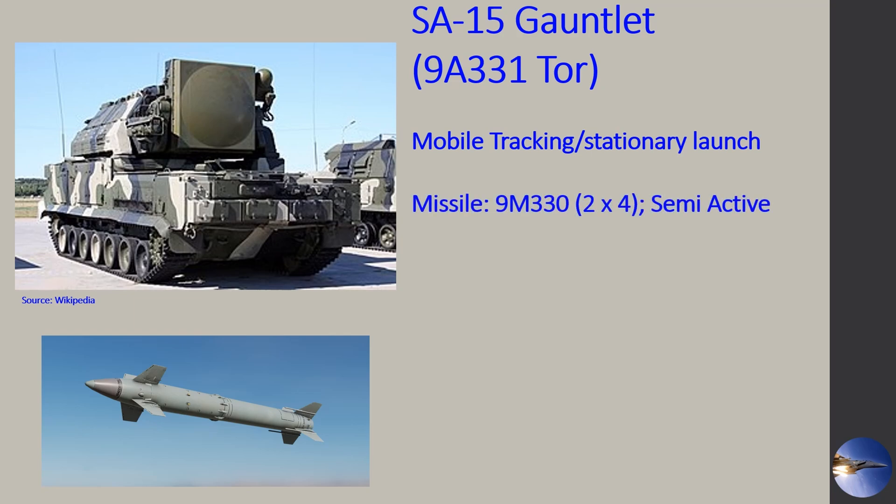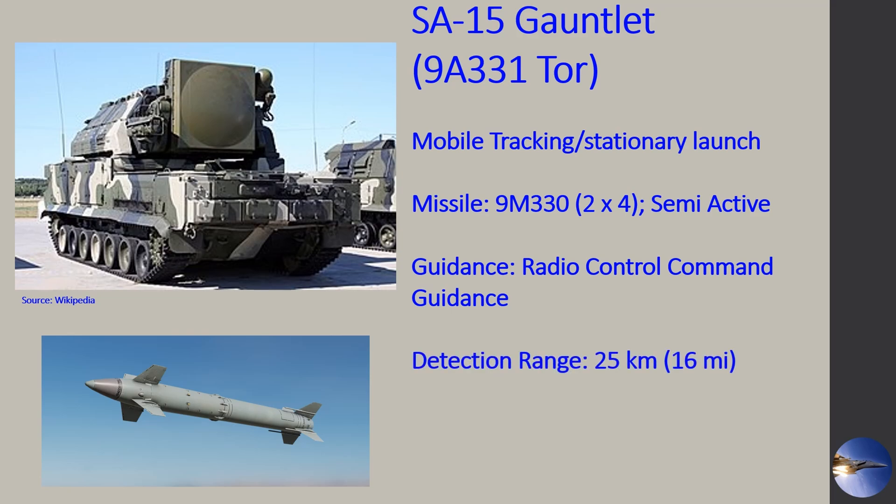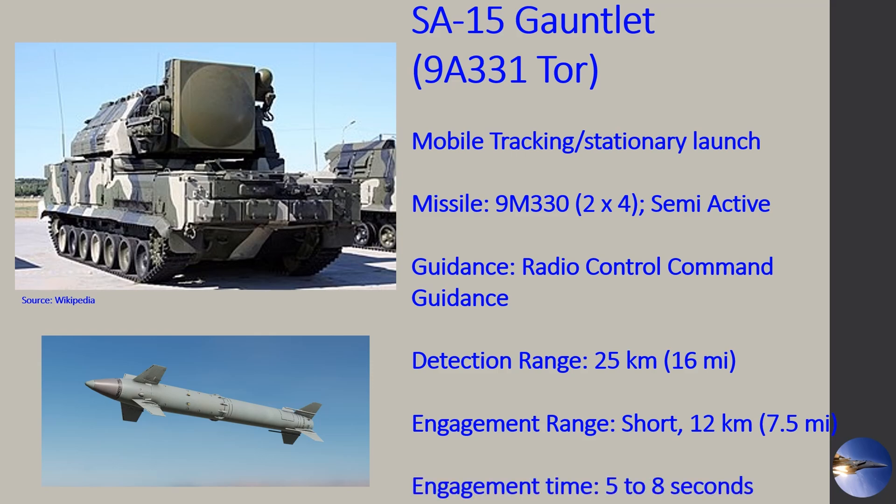The missile itself, at least in DCS, is the 9M330. There are eight of them on board — two sets of four — and it is semi-active. It uses radio control command guidance, just like the SA-2. It can detect you up to 16 miles away, but its engagement range is pretty short, only 7½ miles. Consider it a short SAM system. Also know that it can go from detection to engagement within a five to eight second window, so it can respond to you pretty quickly.